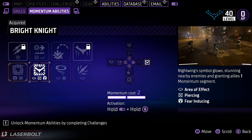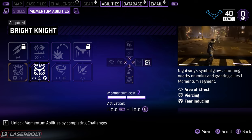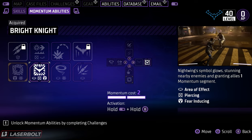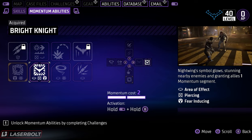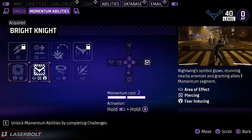Last but not least, Nightwing's Bright Knight. This one's not that good for solo play, but I feel like it's going to be very good when you play as a team — especially with the new DLC mode coming out. As of right now, this is definitely low tier for me. I would probably skip trying to get this first; it gives you something less useful and I'd wait on it. It's good, but it's not great.